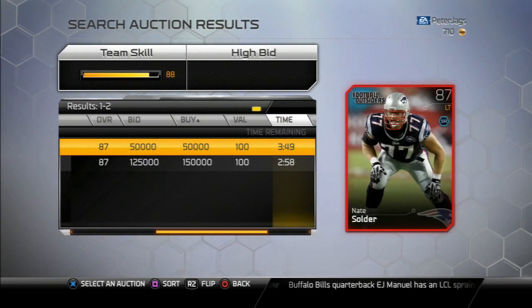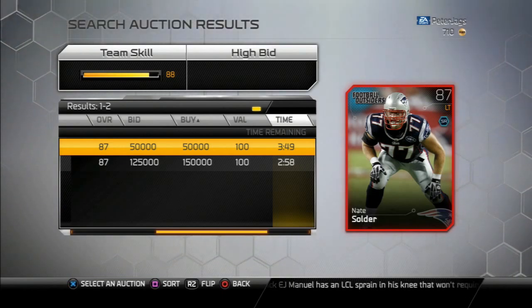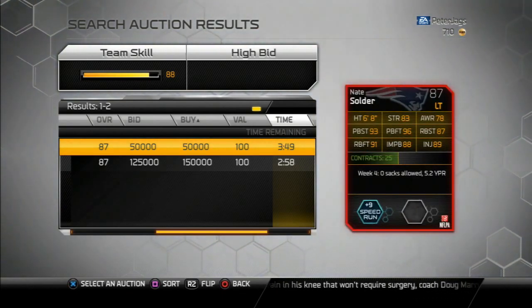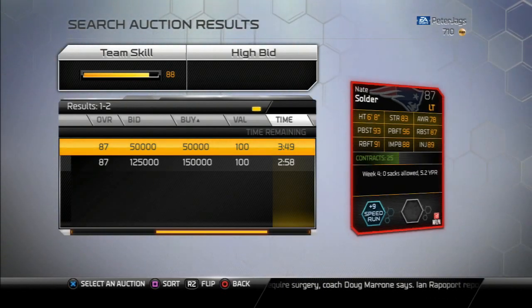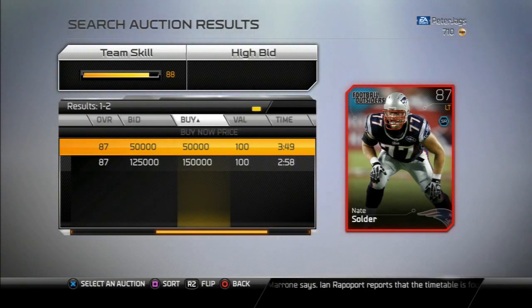Let's check out those Football Outsiders cards. Here is the 87 overall Nate Solder Football Outsiders — he is speedrun chemistry, pretty nice card there. So if you guys have speedrun, that's definitely one you're gonna want to check out. I couldn't find some of these guys up on the auction block, but Brees is there so I'll show him next.